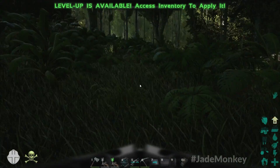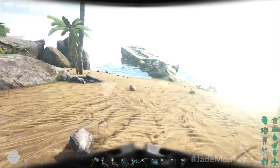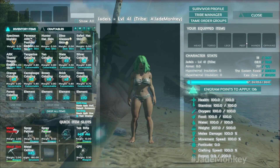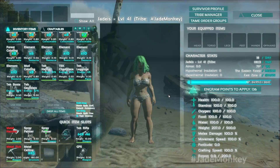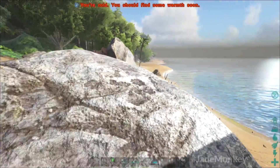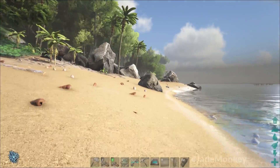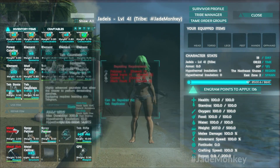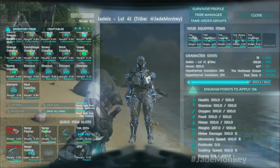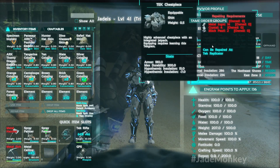Another thing I found out very quickly is you cannot even wear this gear if you don't know the engram. So if you find this in the wild, you can't even put it on. That definitely adds more to this equation because this is end-tier, end-game stuff. You have to know the engram and have element to use this stuff, and it breaks. I had another set before I got eaten by a manta — my gear was getting wrecked and this stuff isn't cheap.